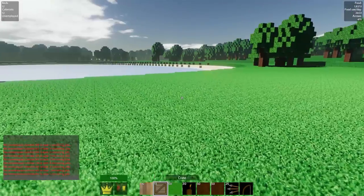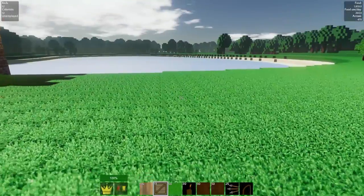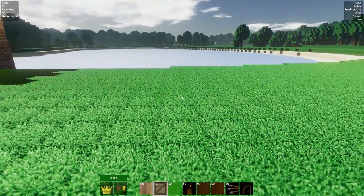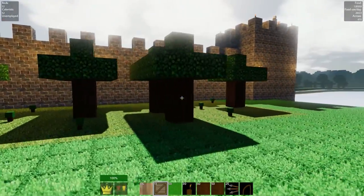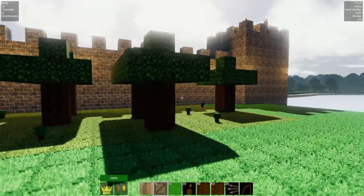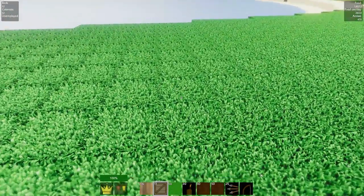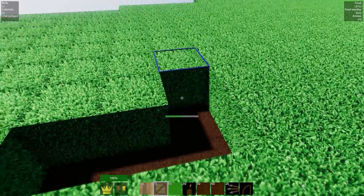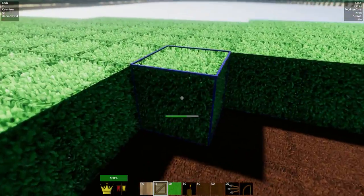Ahoy there, I'm TinyPirate and welcome back to Colony Survival. In the last episode I promised to make some kind of Motte and Bailey. The Bailey is a wall that goes around a castle — the Motte — at least I think that's how it works. I've forgotten which way it is. What I want to do is simulate a sort of low wall on top of an earth mound with a ditch.